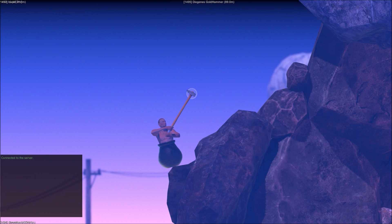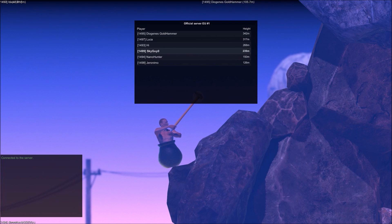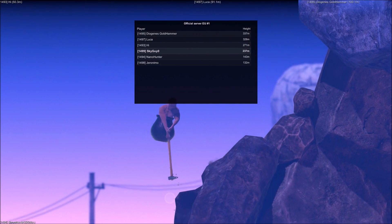The servers have a leaderboard that shows roughly where everyone is. Looking at the right side, I can see I'm at 235 right now, High is at 268 — just above me — and Nano Hunters is below me at 143.